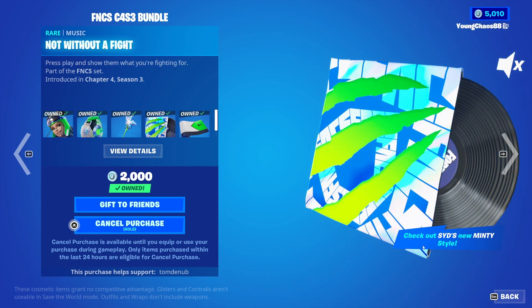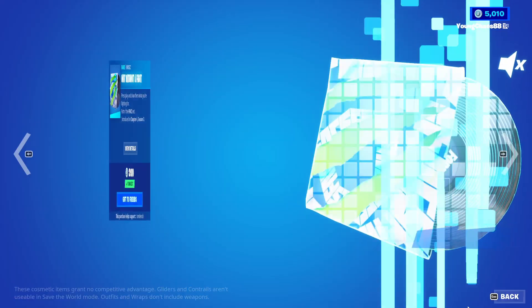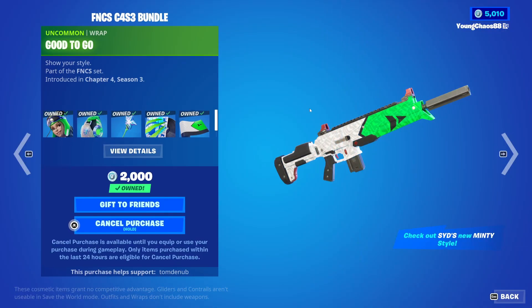For some reason, at the bottom right it says check out SID's new Minty Style. That's a whole different skin, a whole different set — a bundle that's completely different and doesn't have anything to do with this set. Keep that in mind. And we have Not Without Fight, a music pack, I believe for 200 V-Bucks. And we have Good To Go wrapping at 300 V-Bucks.